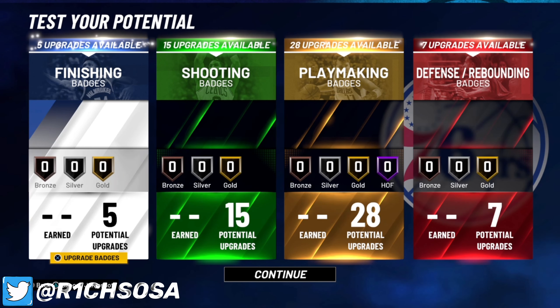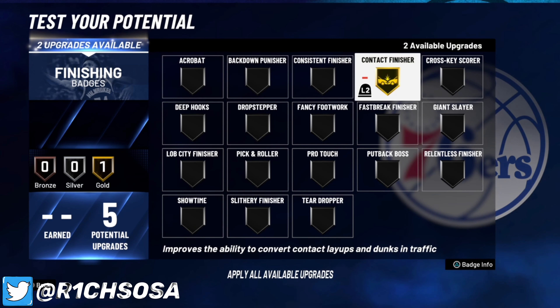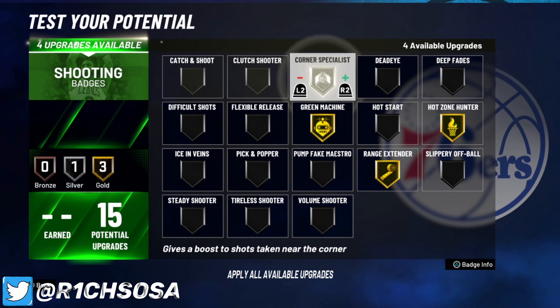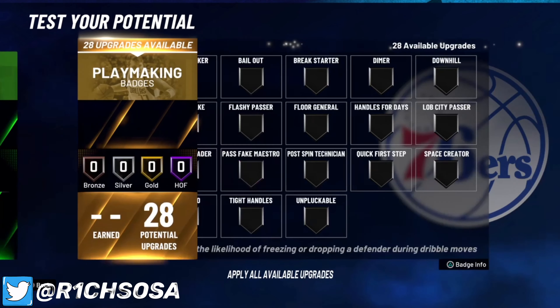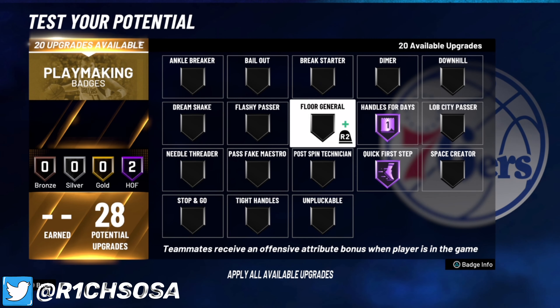Now let's get into the badge setup. For finishing, whether you chose slashing takeover or not, throw on contact finisher as high as you possibly can. I'm also going to throw on pro touch and acrobat, because you will miss some acrobatic layups even if they're wide open — it'll make you a much better finisher. For shooting, the essential badges are range extender and hot zone hunter. I'm also throwing on green machine, corner specialist on silver, bronze volume shooter, and gold difficult shots so it goes hand in hand with that shot creating takeover.